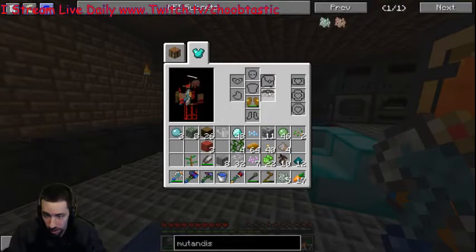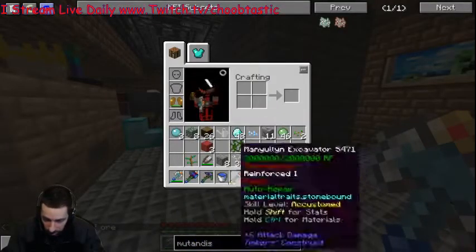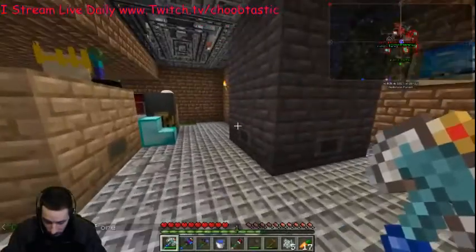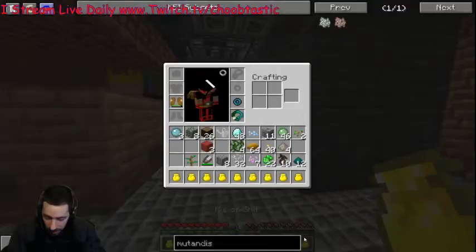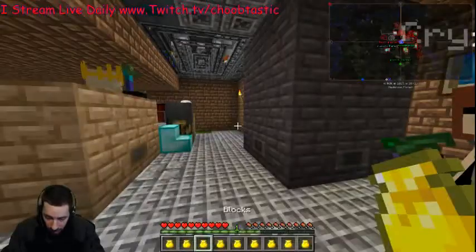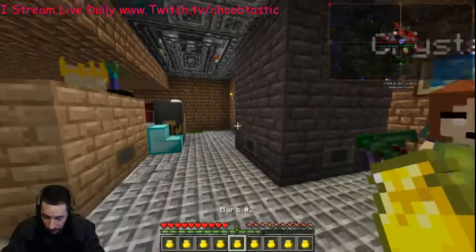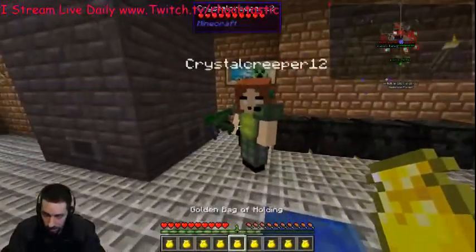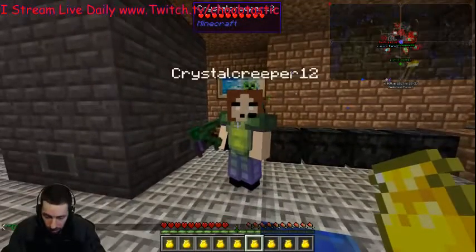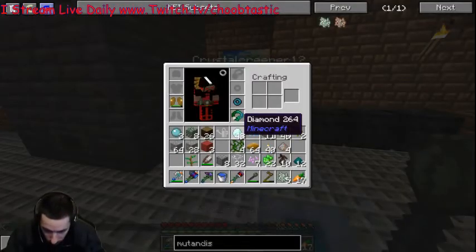I want everybody to know because it's the coolest thing since sliced bread: in Tinker's Construct you make this belt called the Traveler's Belt. You craft it and put it in this slot. Once you do that, you see your spell bar down here where all your tools are? When you hit B it switches your bar to that. I put gold bags in every single slot, so now I have endless slots — I have so much room for stuff it's unbelievable. Look at each bag — look at all my ingots. I have a second bag of ingots — it's craziness.